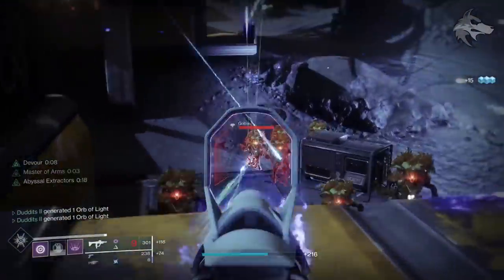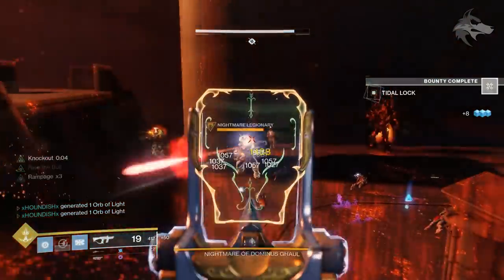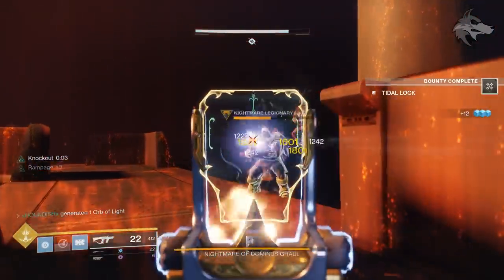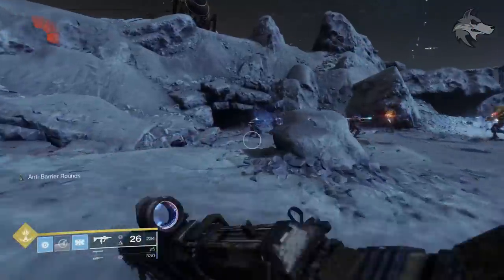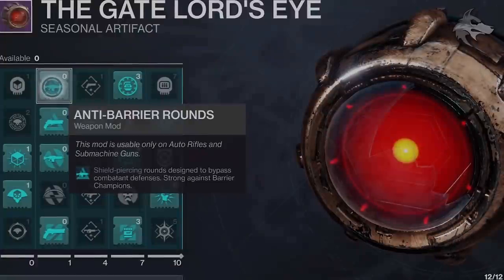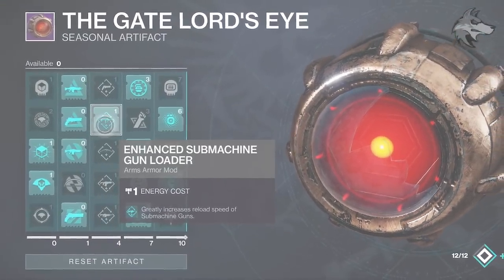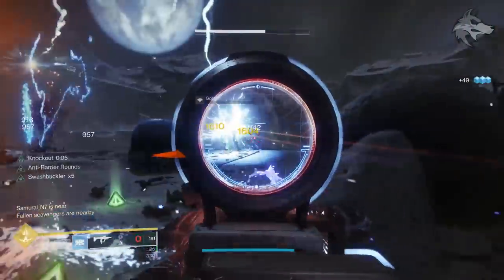We've got weapons like Recluse lying around, and then even old exotics like Huckleberry which are shining pretty bright right now, and even missed certain nerfs which other weapons saw via their perks. I think the other cool thing about SMGs at the moment is that they sit really well with many of the strongest builds in the game, and they are supported by some of the Season 8 Artifact mods as well, so I just wanted to talk about some of the really strong weapons and some of the builds, and why you totally shouldn't sleep on them right now.